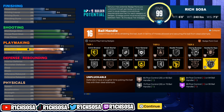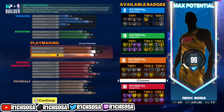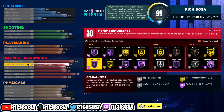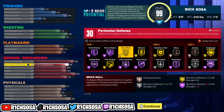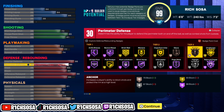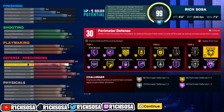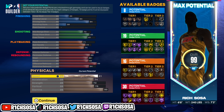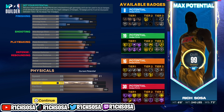If you want to change any area of this build, the main thing I recommend keeping the same at least is the defense and the shooting. Overall, this build has everything you want: contact dunks, shooting from deep, good playmaking badges, solid dribble moves, and you're going to be able to guard any build one through five.